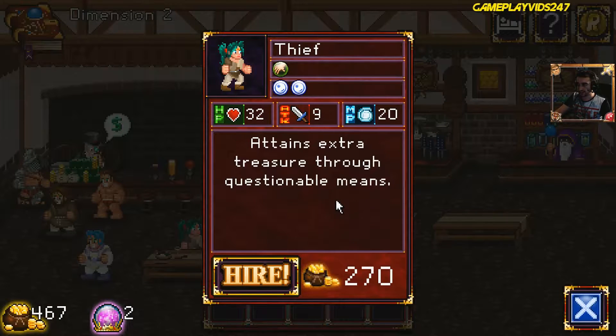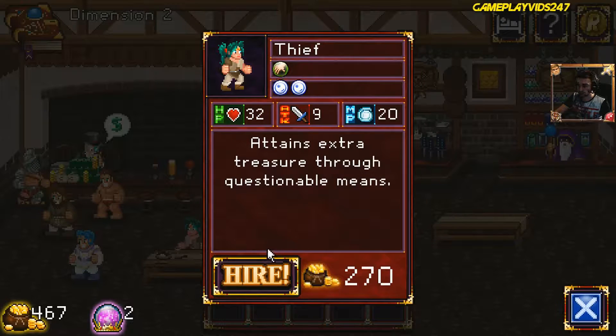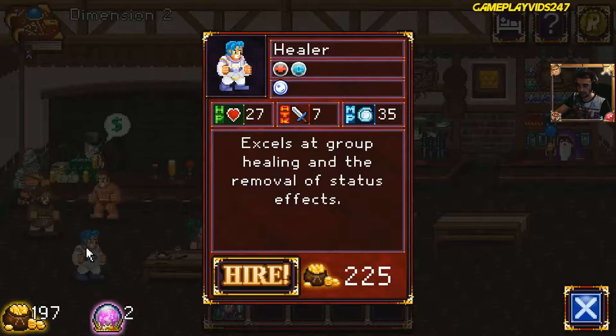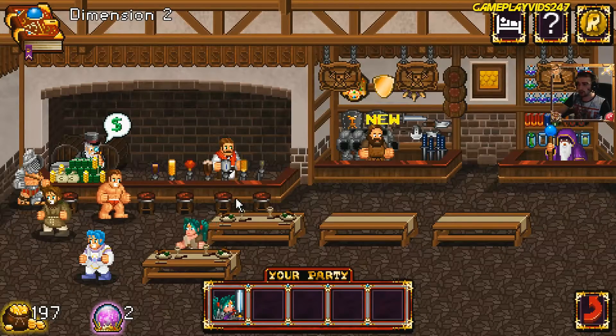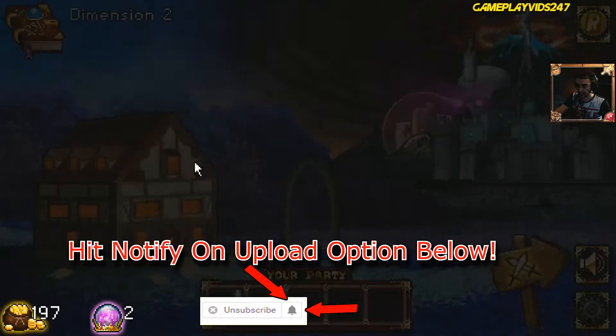Here are the thieves — new characters, everyone. I've never had the thieves before. Pilfer steals something from target; that could be quite good. Just purchased a thief there. Oh crap, hang on — because I purchased that thief, I actually don't have enough money to hire a proper team. Oh my god, I didn't realize how little money I had. Let's quickly exit to the title.